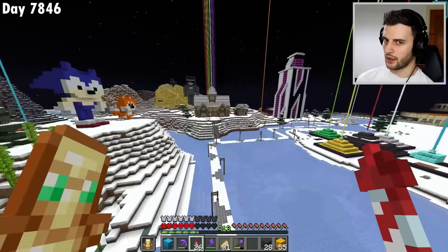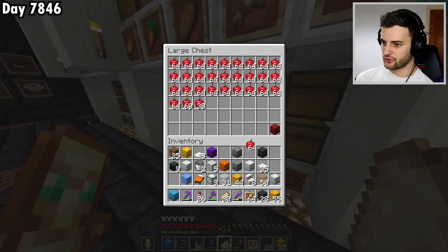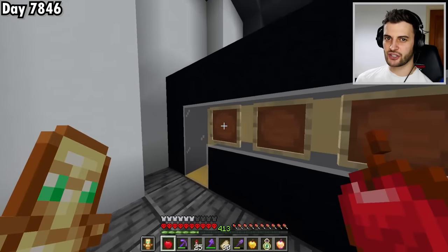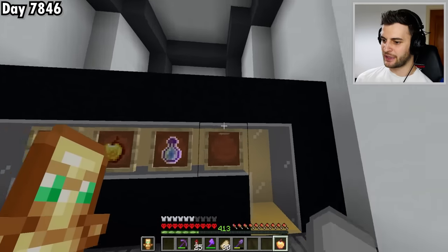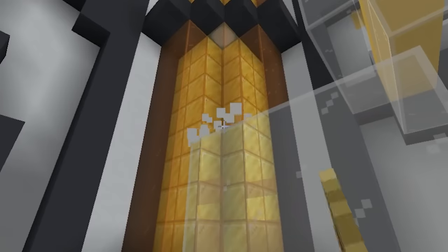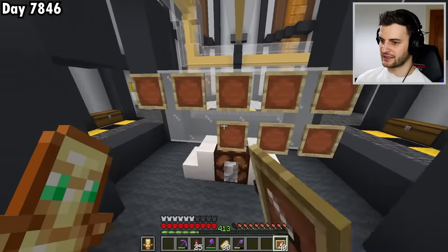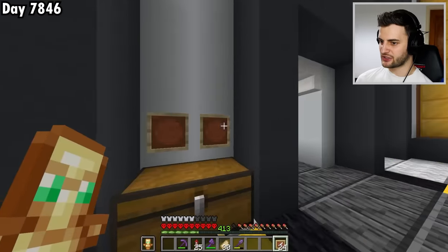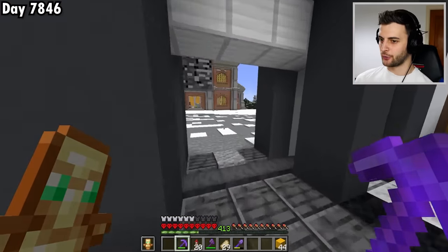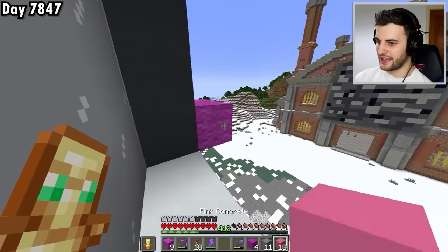In here I'm going to have a machine that involves item frames, and item frames are something I need a lot of — thankfully I'm not in short supply. I also need a few other items: an apple, a golden apple, an XP bottle, and a notch apple. I'll have four item frames along here showing the progression — a normal apple becomes a golden apple, add a bit of XP, and you get a notch apple. I think it looks kind of cool. This entire building is going to get covered with item frames which will have notch apples in. There are going to be a lot right here and more on the other side, plus above every chest I'll add two, and finally a massive grid of them on this wall.